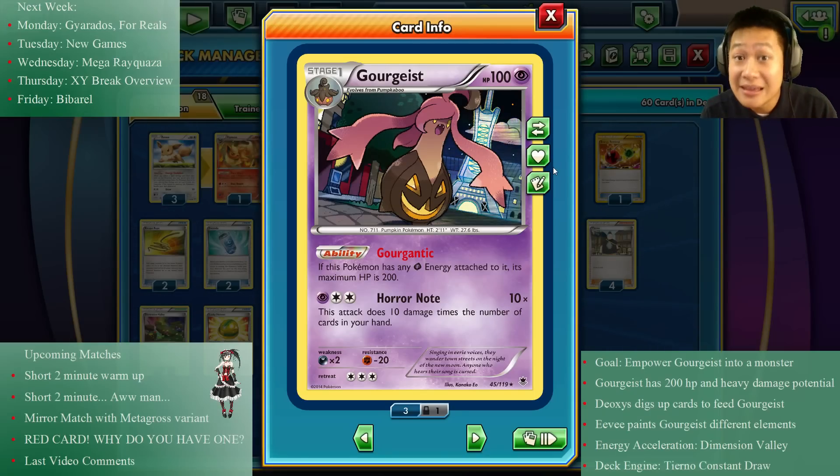Gorganic's ability: when you have a leaf energy attached, it has 200 hit points instead of 100. That is more than almost 90% of EX cards, with the exception of some certain whale. This card just became EX level, and with Horror Note, its damage exceeds EX level Pokémon with almost no penalty. The more cards you have in your hand, the more damage you do — every single card adds damage. I'm going to get 22 cards in hand and you'll see it KO Pokémon over and over.